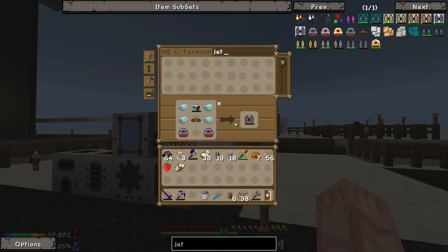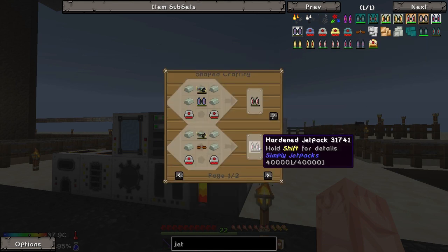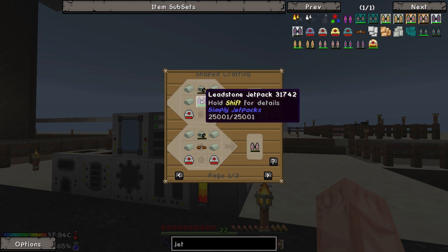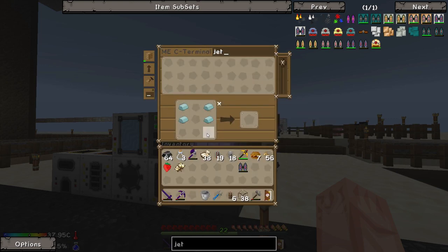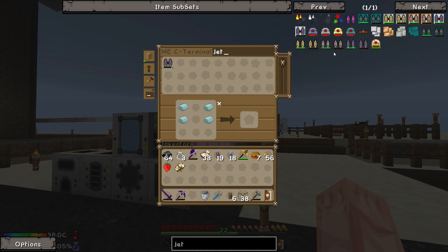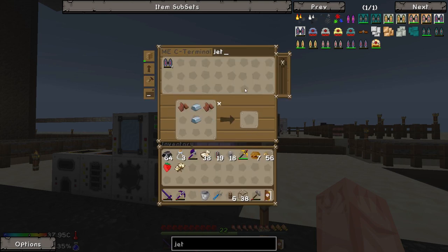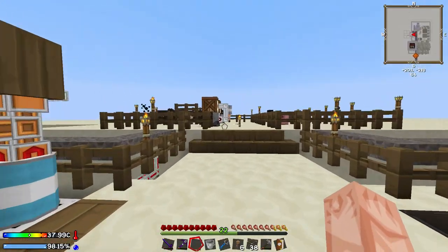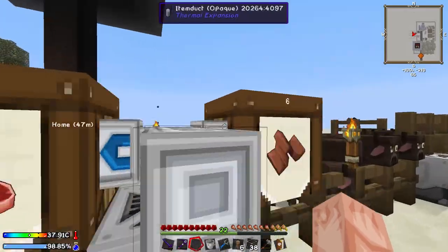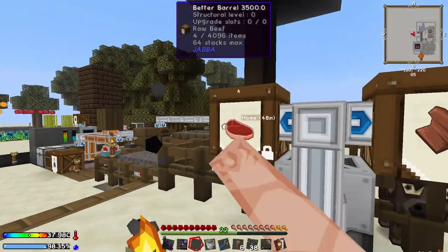In order to upgrade to a hardened energy jetpack, we can use this recipe. I probably shouldn't have made the leadstone one first — it's actually much cheaper just to go straight for the higher tier. You can upgrade, but all it does is replace a leather strap which is fairly cheap. So I made a bit of a mistake there. If we shift right-click, we can lock the slots so that leather stays in even when we take items out — otherwise steak might go in there and it'll become a mess.